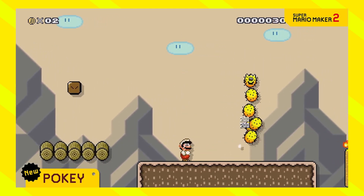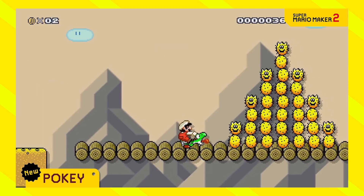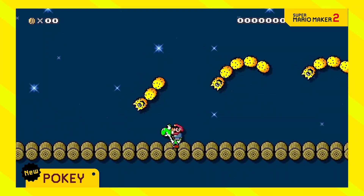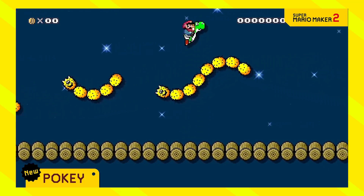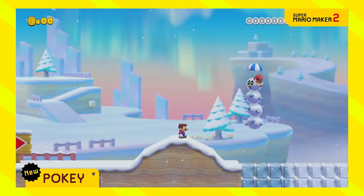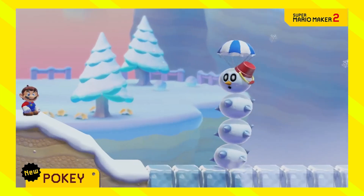Next up, you can place them for a Spin Jump Challenge. You can Spin Jump off pretty much anything now — like you can Spin Jump off the Spiky Balls, but you can also spin off the Pokés or step on them with the Yoshi. That is all I can really think of regarding the Spin Jump.